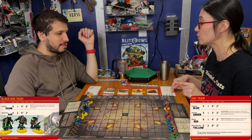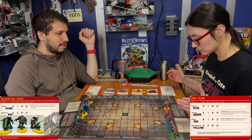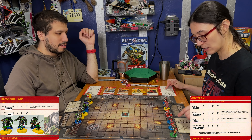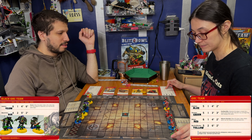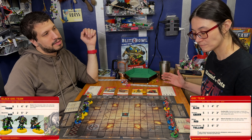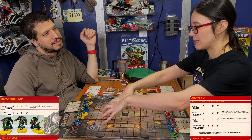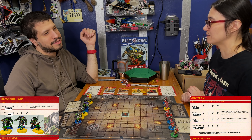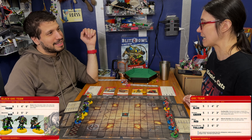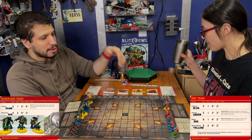My big yellow unblocker also gets two defensive dice — two tackle dice — and he can re-roll misses if he wants. My green guy is the thrower. They're very slow. I feel like this is going to be a game where we're in the center just kind of hitting each other and getting back up. I feel like that's going to be the kind of game this is.